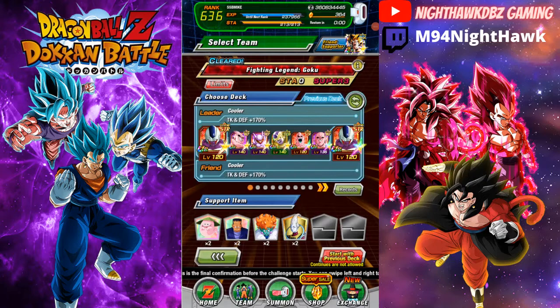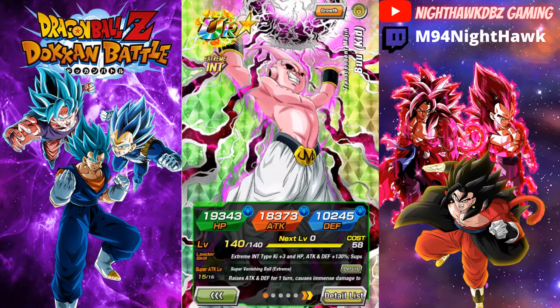Alright guys, what is up, Nighthawk DBZ here, welcome back to another Dragon Ball Z Dokkan Battle video. Today we're going to be taking on the Legends Goku event, and this time I'm going to be running with the Transformation Boost team, mainly focusing on Kid Boo here — he just got his EZA.